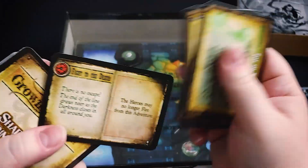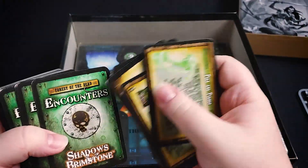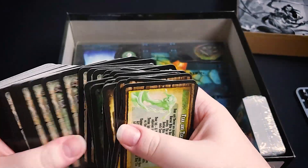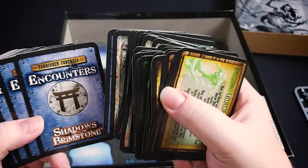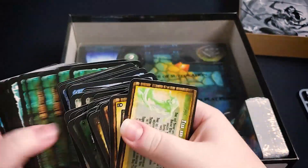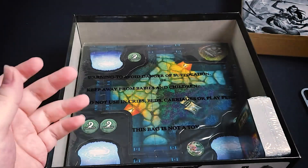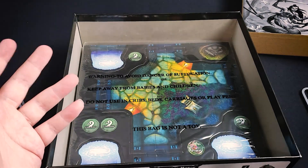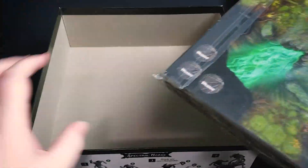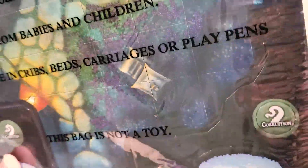We've got growing dread cards, encounters for the Forest of the Dead, artifacts for the Forest of the Dead, and encounters for the Forbidden Fortress. This is all very similar to what we've seen in the last two boxes — nothing really new mechanically, in terms of structure, except for the one box where we had new heroes.